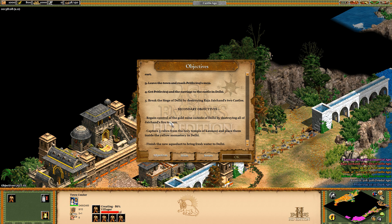Let's read through the objectives again. Break the siege of Delhi by destroying Raja Jaichan's two castles. We gain control of the gold mine outside of Delhi by destroying all of Jaichan's fire towers. Capture five relics. And finish a new aqueduct by bringing fresh water to Delhi. So we need to build this.